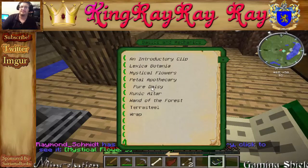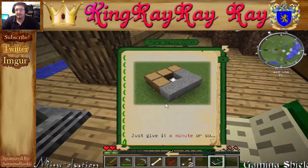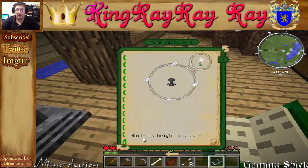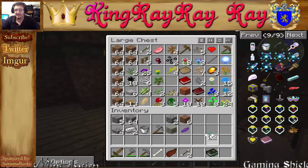The very first thing we're going to want to make is the Pure Daisy. This one is how we're going to make living wood and living stone, which we need in order to continue. It will purify any adjacent wood and stone blocks into their purified counterparts — living wood and living rock — which can be used for crafting, just give it a minute or so. Living wood can be turned into living twigs. White is bright and pure. We're going to need four white petals — we have white, so let's get this.